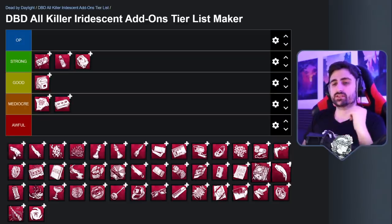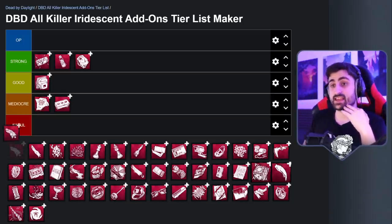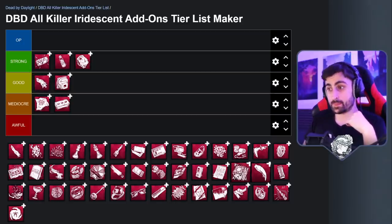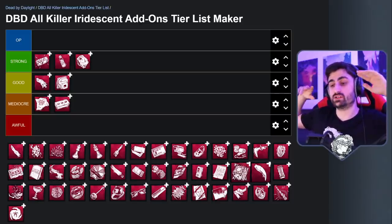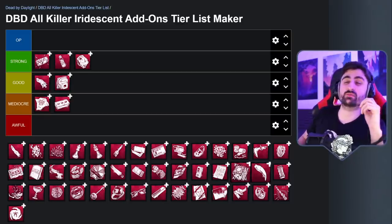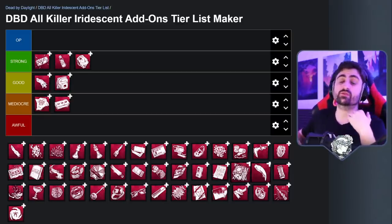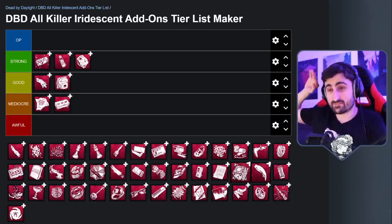Next up is the Tattoo Middle Finger from the Clown. This is the lesser popular of the two Clown add-ons — it's the one that makes it so that when you hit a survivor with your purple cloud, you will see their aura. This is a really good add-on. One of the things Clown can do best is impair survivors' vision, make them panic, and hit them around corners. This is like running All Ears on basically every toss and it helps so, so much. Because other add-ons are also strong it's often overlooked, but it is a very, very good add-on.